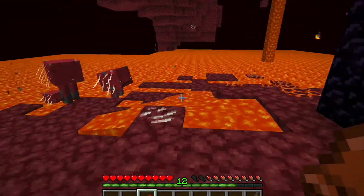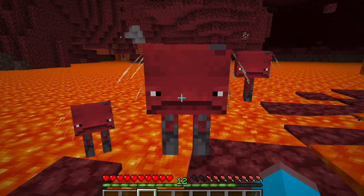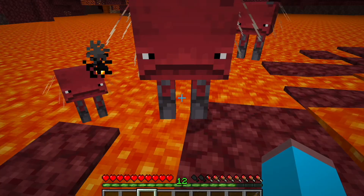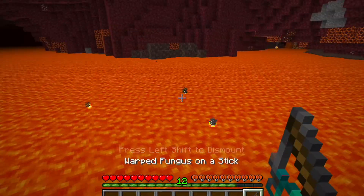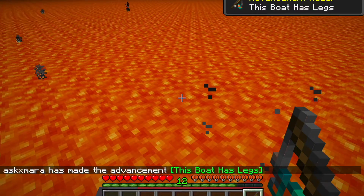Once you're in the Nether, look for some striders, which normally spawn near lava. Then right-click your saddle on the strider, right-click the strider to mount it, then hold out your warped fungus on a stick and right-click — and you get the advancement.